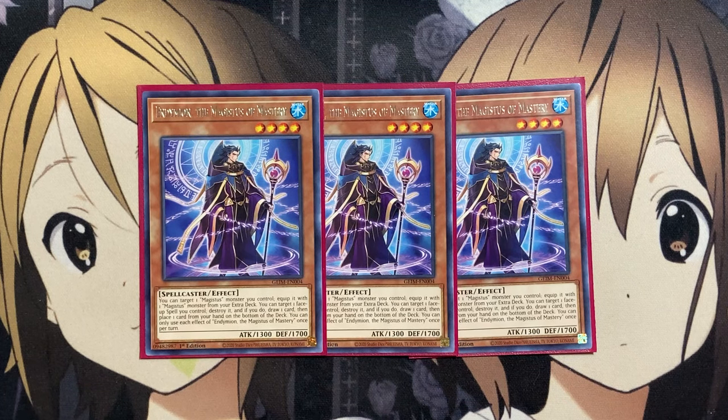With this card, you can target one monster you control and equip it with one Magistus monster from your extra deck. You can target a face-up spell you control, destroy it, and if you do, draw one card, then place one card from your hand on the bottom of your deck. You can only use each effect of Endymion, the Master of Mastery, once per turn.